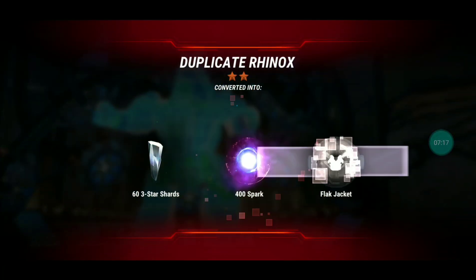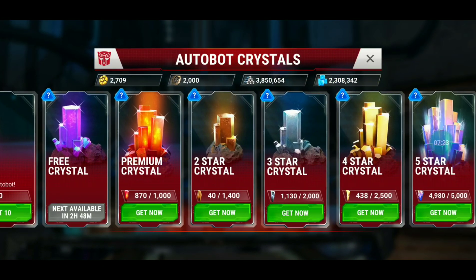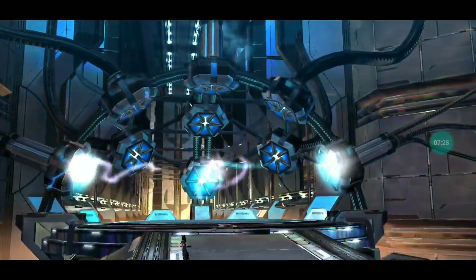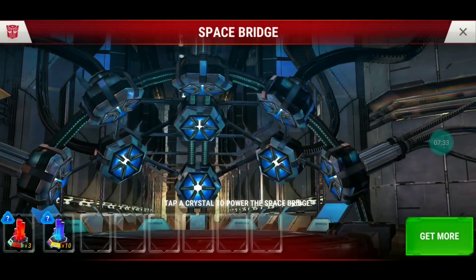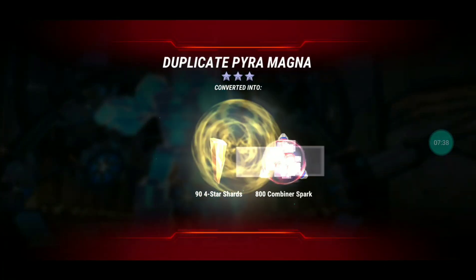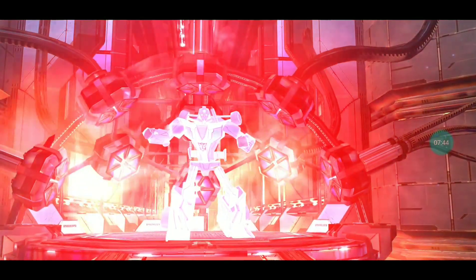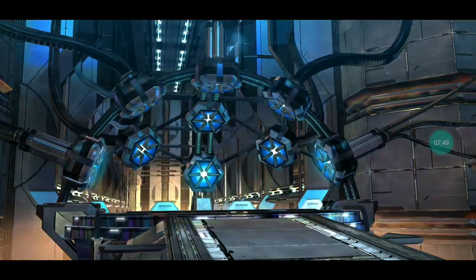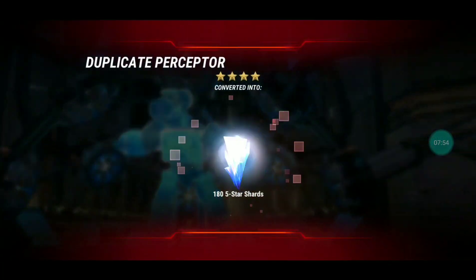There's Rhinox — I got the three-star and four-star Rhinox recently. I'm actually missing a few bots: I'm missing Impactor, but I don't think he's available yet in the four-star crystal. I'm also missing Punch/Counterpunch, so I think there's only two four-stars that I'm currently missing. There we go, some three-stars in a row — that's nice. We've got the average three-star, we just need one four-star dupe.